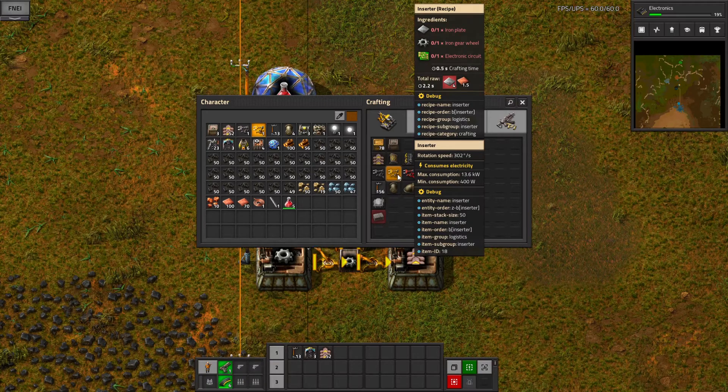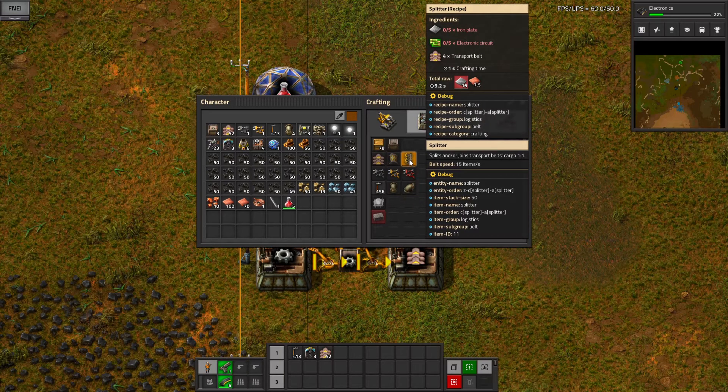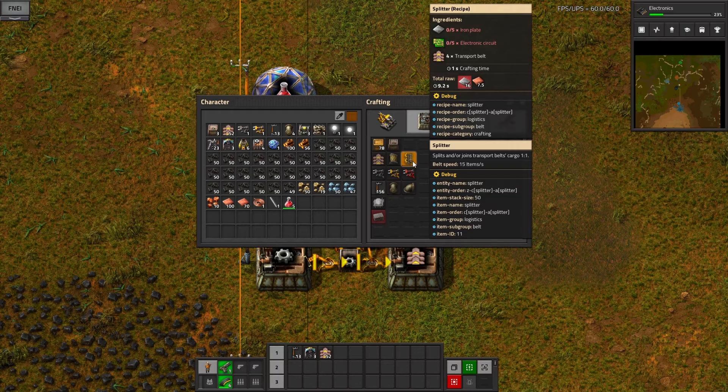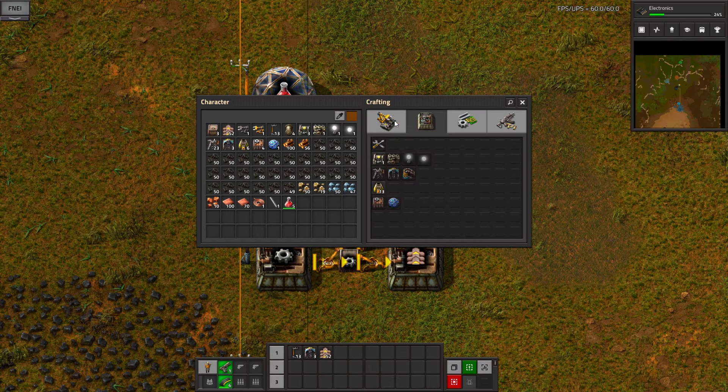To be fair, I'm actually not going to automate inserters because that involves making electronic circuits — we don't need to do that. And the same with underground belts and splitters. We will need some of these for what I'm about to accomplish, but we can make these by hand as and when they're needed.